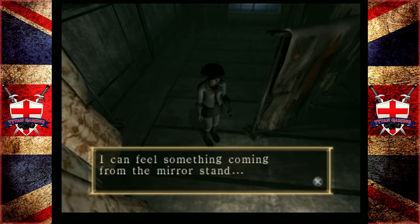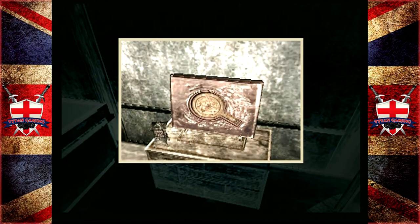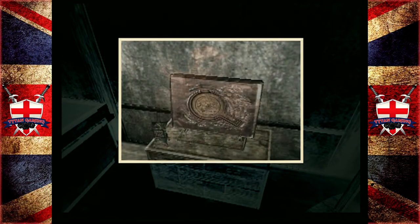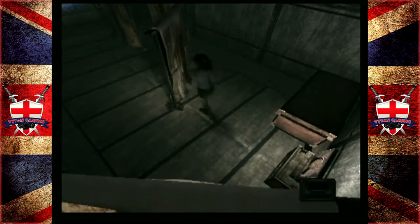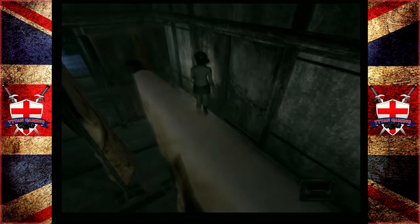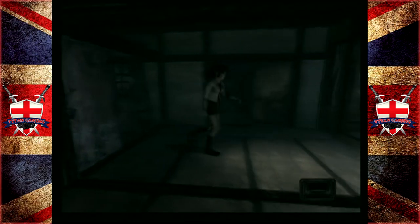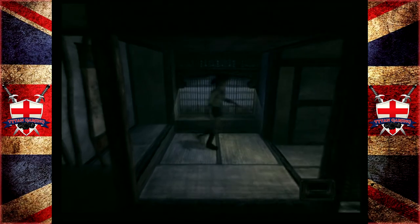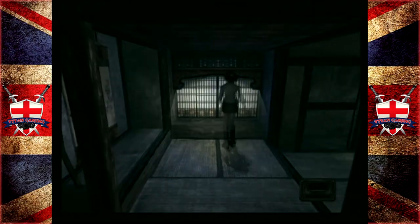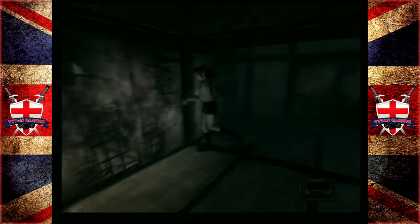I can feel something coming from the mirror stand. Something shows in the photo - it looks like the lion mask near the sunken fireplace. I guess we're going to go back to the sunken fireplace. We got the creepy voices again right in this corner, but I guess we can't do anything with those. At least not yet, anyway.